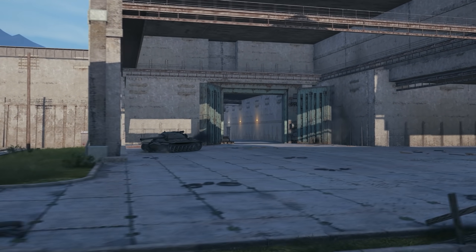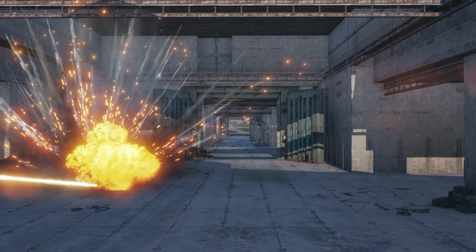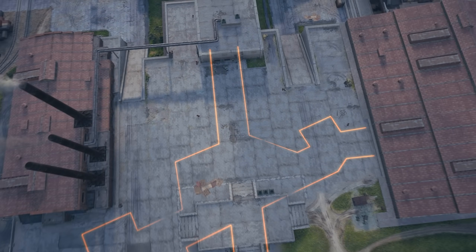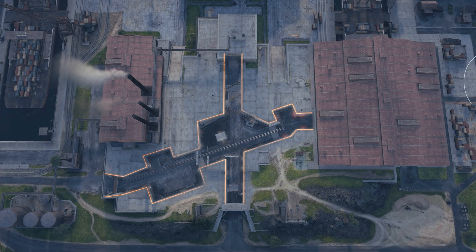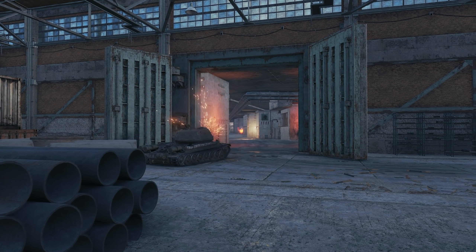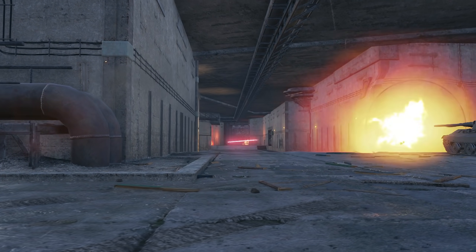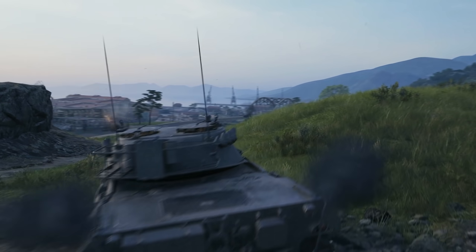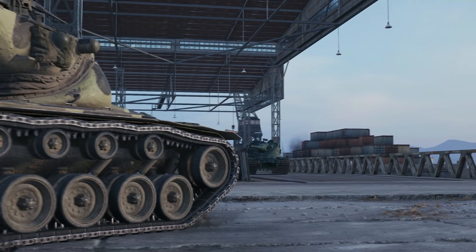In addition to these clearly noticeable areas, there's something hidden but carrying significant strategic importance: a network of tunnels under the port. This network connects all parts of the map and is an excellent cover from artillery. The main purpose of this location is to provide the means to get behind enemy lines — that's why battles for the tunnel are unavoidable. Safe Haven is a map that will let players experiment with new tactics as well as use the familiar ones.